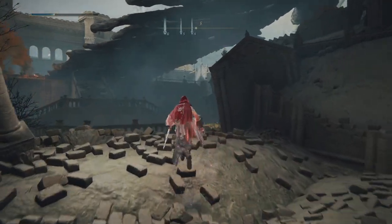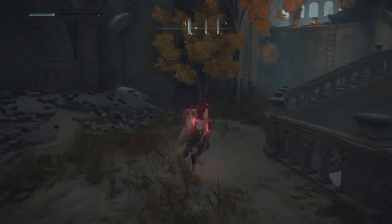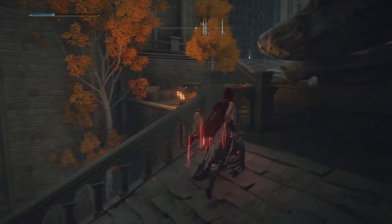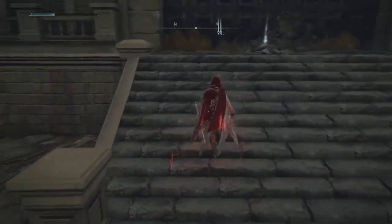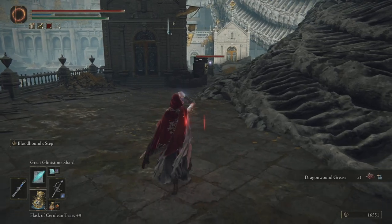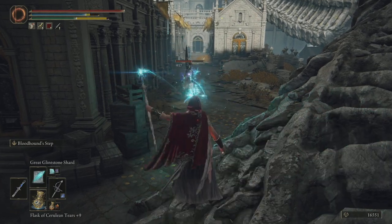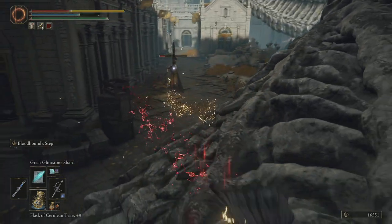The second one would be the Subterranean Shunning Grounds — that's what it's called. And what I'm going to do is leave that until I'm ready to do the quest, because that's going to be quite a nice way to get down there when we decide it's time for the quest I've been talking about for so long. We'll head down there, speak to Dung Eater, and do Seluvis's quest with the Dung Eater, so we'll get a secondary strong summon. Dung Eater is a nice other summon — it's quite strong.